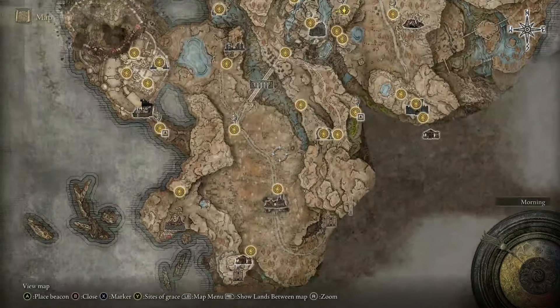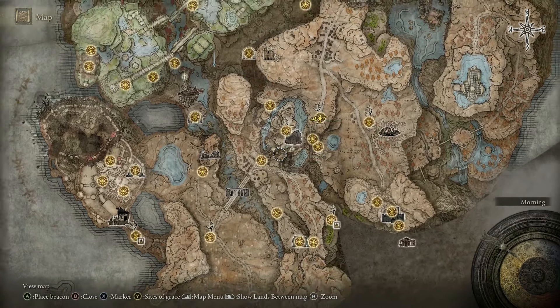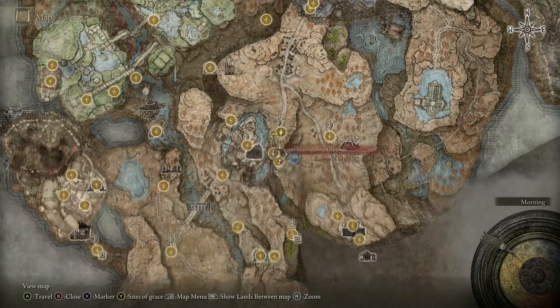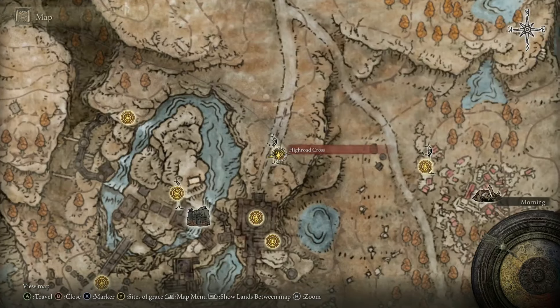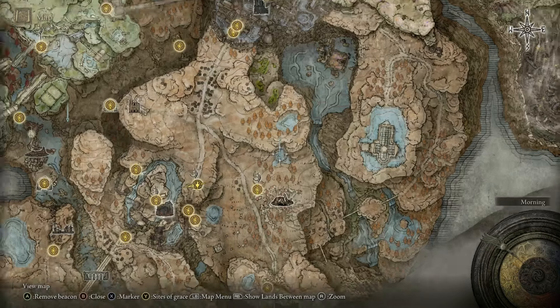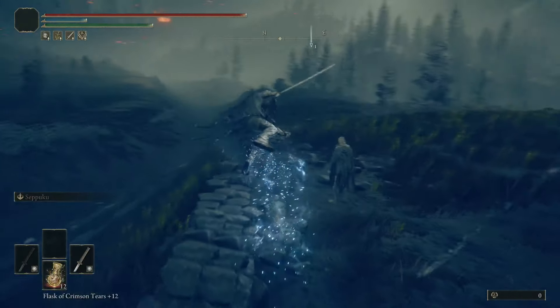First off, you're going to have to go through Castle Ensis before you can do this. So you clear this whole area, and you're going to get up to the checkpoint called High Road Cross right here. This is what it looks like — got the whole full map out. Come to High Road Cross, and your first step is to go to this pool of water up here to the right.